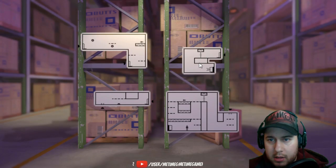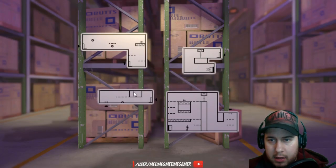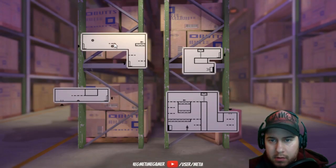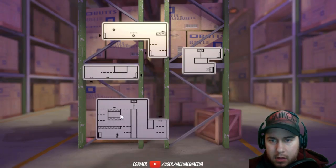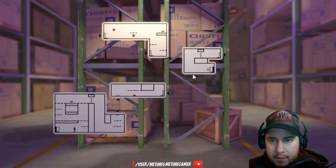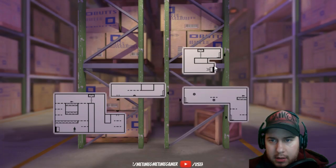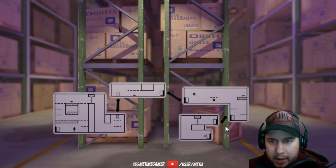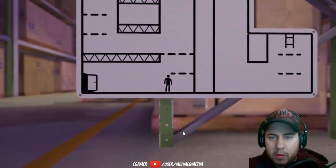I can technically reach it. I actually need to get two keys. Something like this, with this — and this should be the magic number. So: up here, grab the key, unlock this door, go down here, go up the ladder, jump over the saw, through this door, go here, jump here, go down, grab the key, go back down, unlock the door, and we got it. Okay, now it's just a matter of doing it.